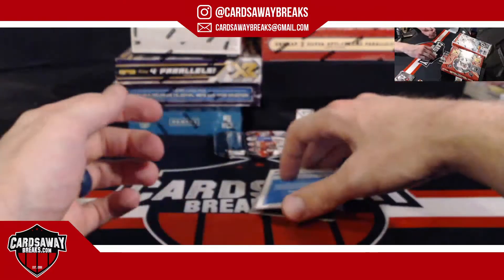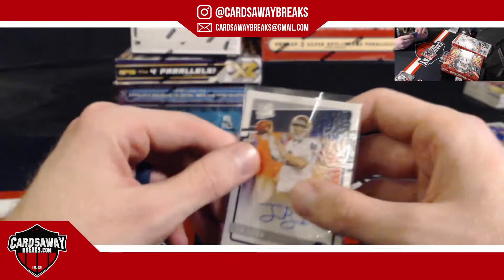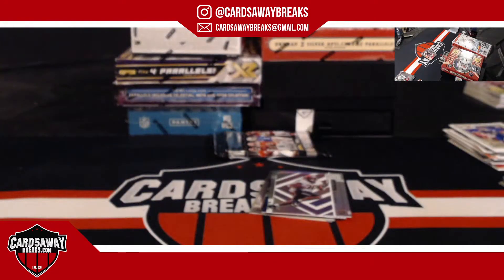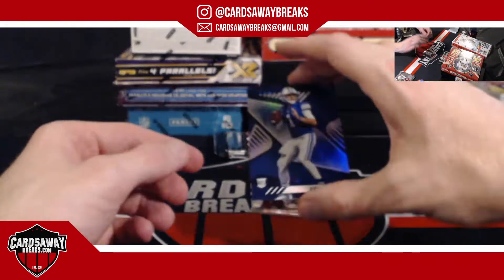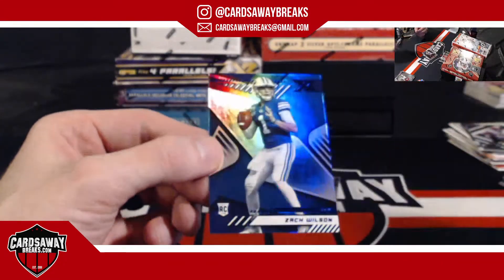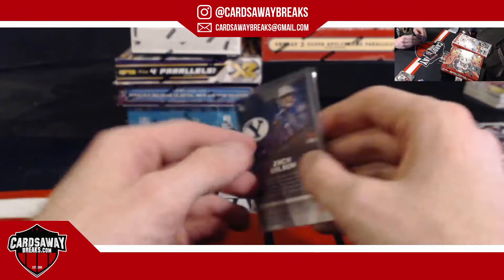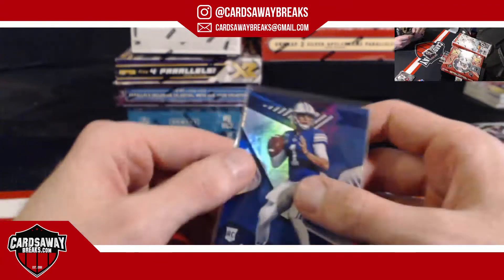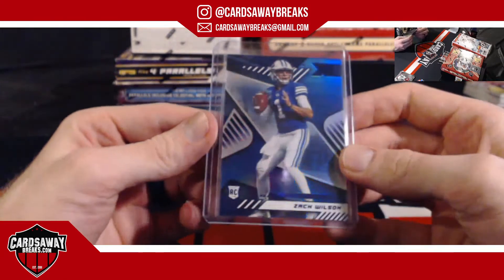Quarterback for the Saints — Ian Book. Is Ian Book going to be playing or is Siemian going to play? Wow — Zach Wilson blue-on-blue, number 99, sick card for the Jets, 77.99 quarterback. Zach Wilson — sick!